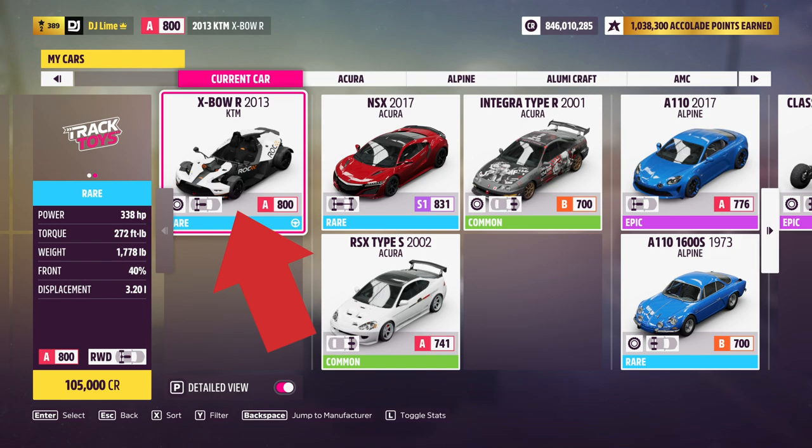For our first challenge, you have to own and drive a 2013 KTM Expo R. You can easily find this inside the auto show or the auction house. Either way, you'll want to use this vehicle through all four challenges. After you select your vehicle and exit the garage, if it doesn't trigger right away, just go drive around the block for a few seconds.